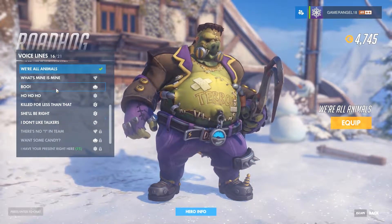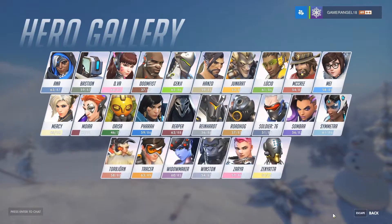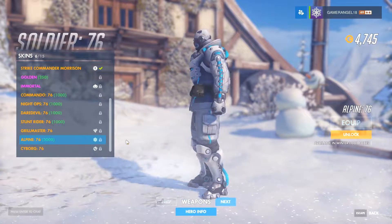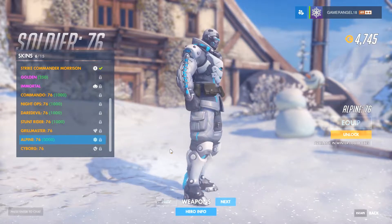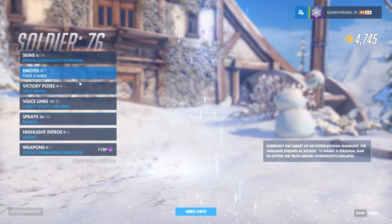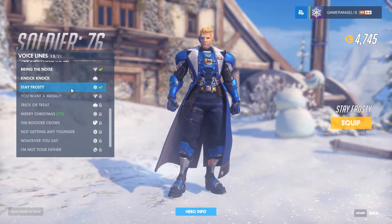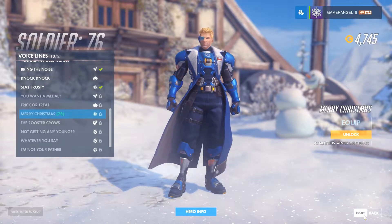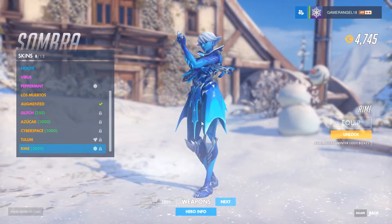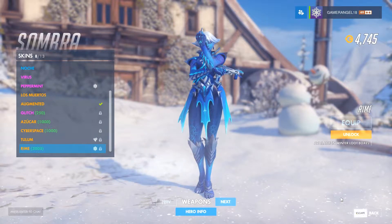Roadhog has a new voice line and a tiny teacup victory pose. Soldier 76 has a skin called Alpine 76 which looks like a futuristic ski suit. His voice line 'Stay Frosty' is just amazing, and there's a new one: 'Merry Christmas.' Sombra has a new skin called Rime and I really, really want it — the leggings are amazing and it's pretty cool, though she also has another skin from last year.